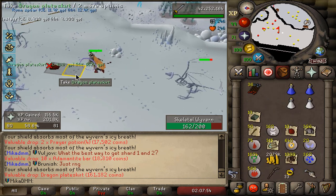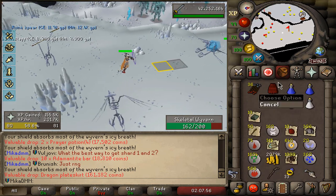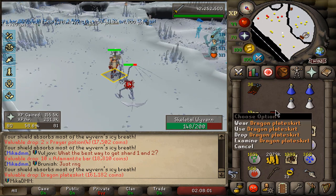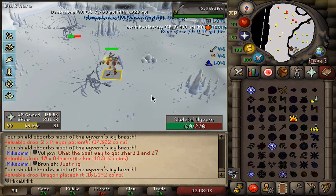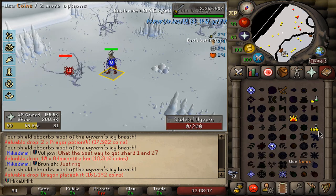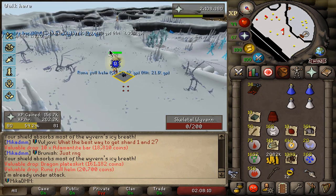Our very first fresh dragon plate skirt! I hulked the other ones I got in the past — I got like five of them. But I might start a little bit of a collection depending on how long I spend my time here. Just put them in a bank — I don't really need money. If I need money, I might hulk them again.